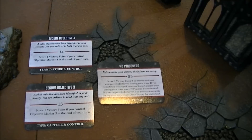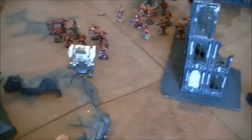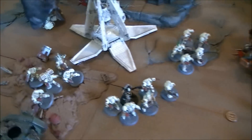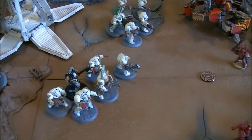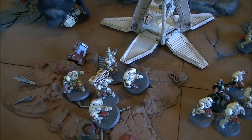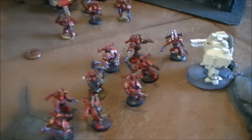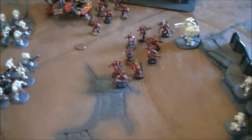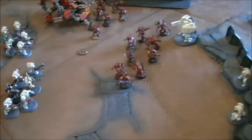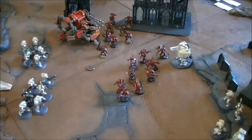Dark Angel turn two movement. Simon has drawn Secure Objective Four, Secure Objective Three, and No Prisoners. Simon deep strikes three squads using the Locator Beacon on the Drop Pod — Deathwing Assault. Two squads with Heavy Flamers come in here, and another squad with a Cyclone drops into cover. A Dreadnought comes down to go after the Berserkers, hopefully kicking them in the face. The Terminators on the hill are also coming in. Quite a lot of stuff moving in to surround Kharn and his Chosen — we're after the Heretic.